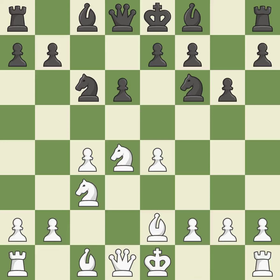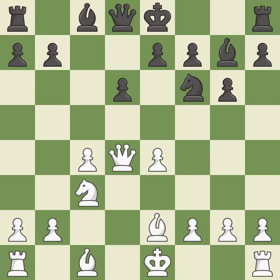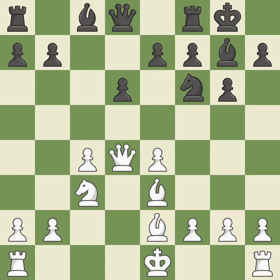B2 develops the bishop and prepares castling. Nxd4 captures the knight on d4 and attacks the bishop on e2. Qxd4 recaptures the knight and places the queen on a powerful central square. The fianchetto move Bg7 places the bishop on the long diagonal. B3 develops the bishop toward the center, supports the queen on d4 and allows queenside castling. Castling gets the king out of the center and activates the rook. Qd2 retreats the queen, avoiding any discovered attacks from Black's dark-squared bishop on g7.